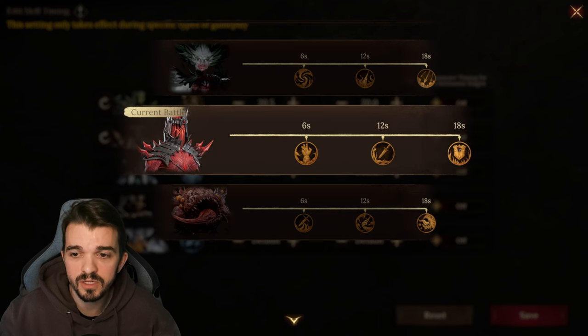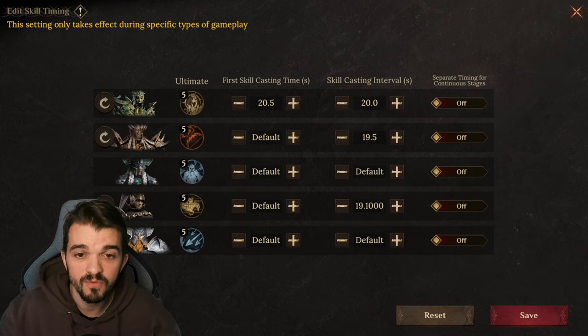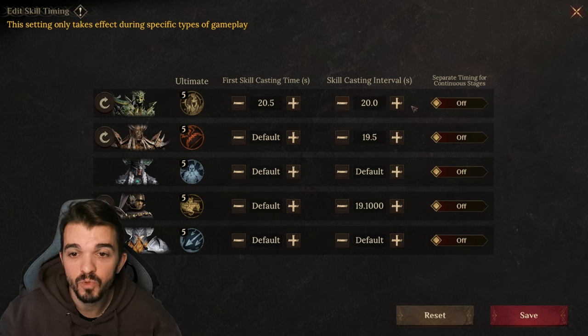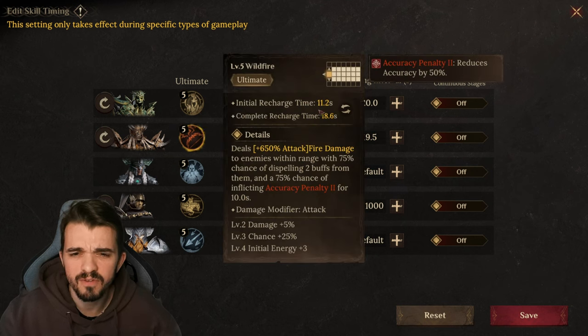The boss is going to cast its skills, and then I want Garius to heal all the team to full HP. 20 seconds is a really good timing for a skill casting interval. Then for Finra, you can leave this one on default because it's 11.2. This guy starts doing his skill at 6 seconds, so this is more than enough.